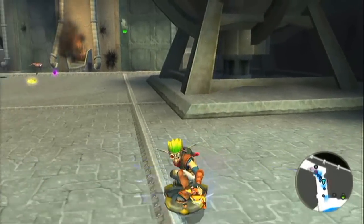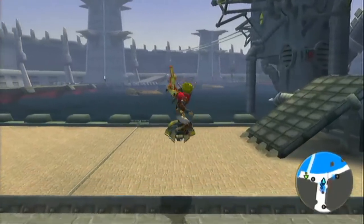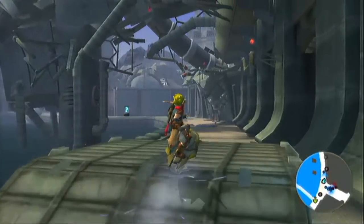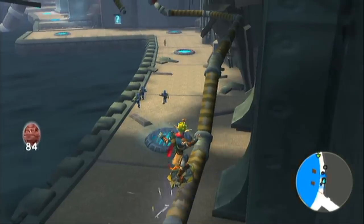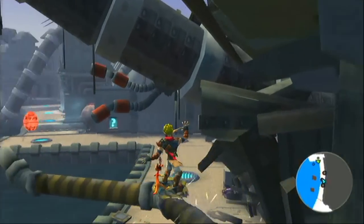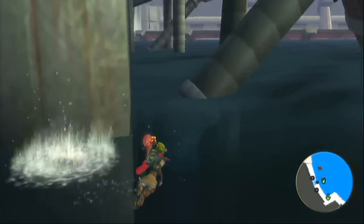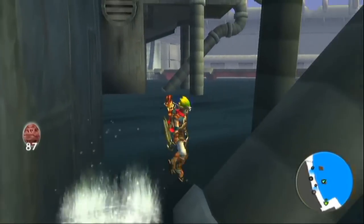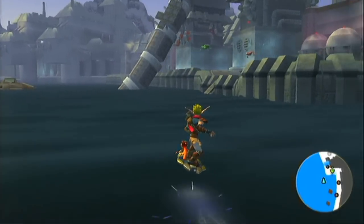Head away from that and back towards the port. We're going to go over this bridge and hit this vent here — it's going to launch you up and you're going to grind across these rails. There's going to be three orbs on these rails. Come off the rails, get off your jet board, and there's going to be one under the water right next to the tower that the pipes drop you off by.